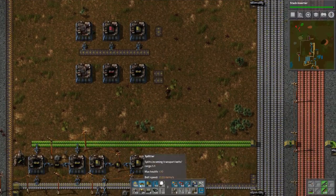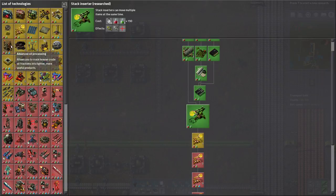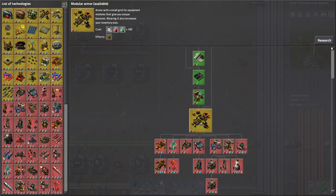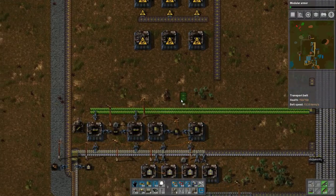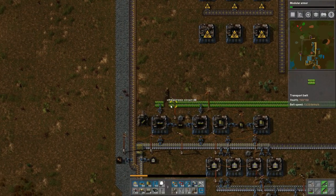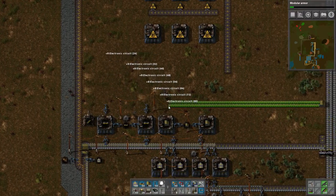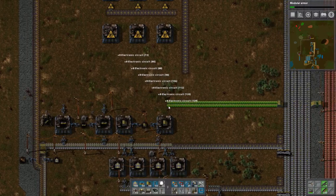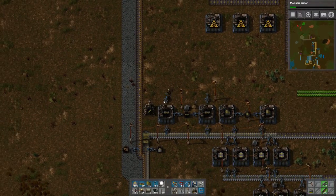Okay, so here's what we're going to do. This thing is going to contain the transport belts and the plates. I can go and basically trash this. I mean, there's nothing stopping this from working as is, but let's see what we can do.